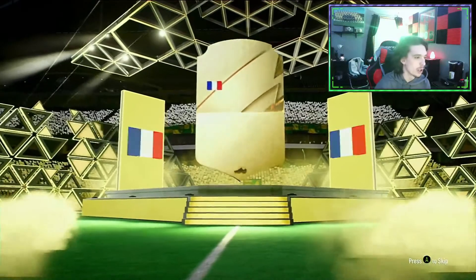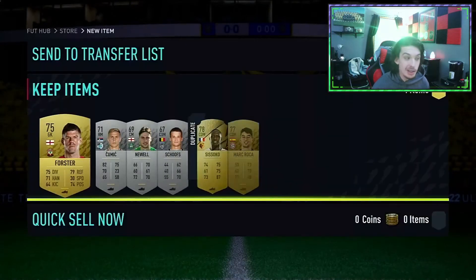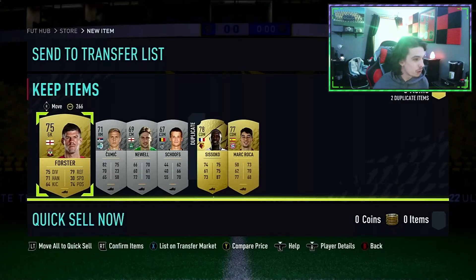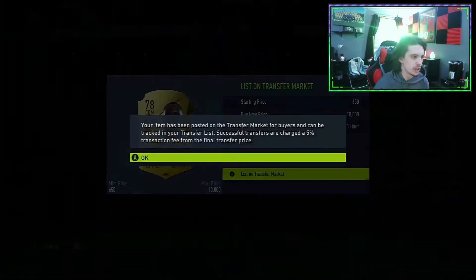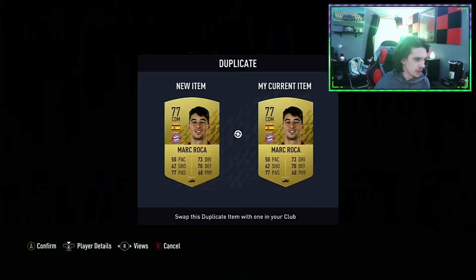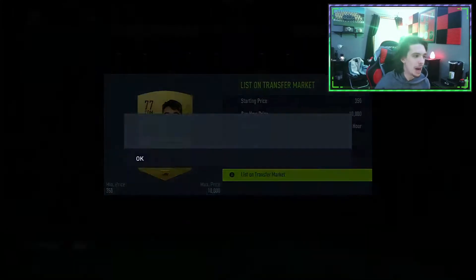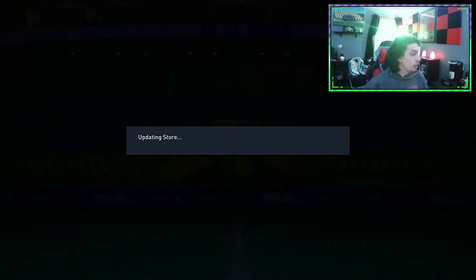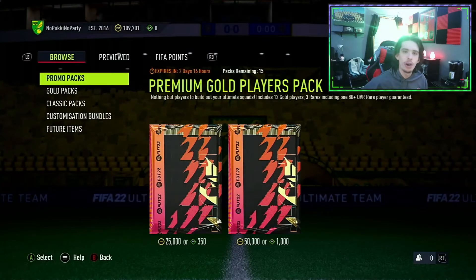We get a rare gold - that's going to be Moussa Sissoko. Nothing too great out of it. There's two cards into the club: Frazier Forrester, nothing else in there, and Mark Broca. We'll put them up on the transfer list, just to see if they're selling. I think Mark Broca will probably sell purely because he's from Bayern.